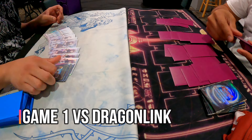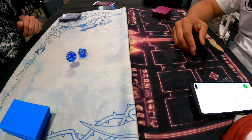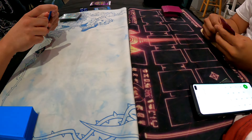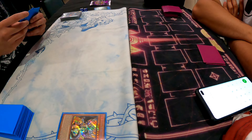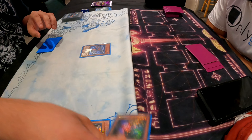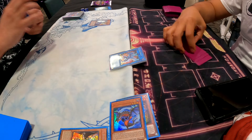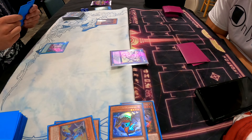Coming up to round one of the tournament — I ended up playing against Dragon Link. I've been seeing this deck top a lot on Facebook and at different regionals. A few players in my local area that are pretty competitive started picking up the deck, so it's gaining popularity. Keep DD Crow or Droll & Lock Bird on your side deck because that definitely slows Dragon Link down a lot.